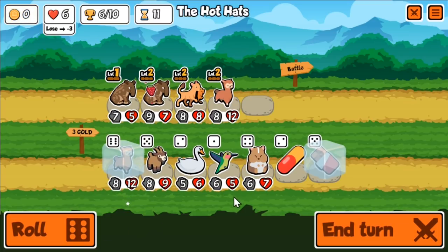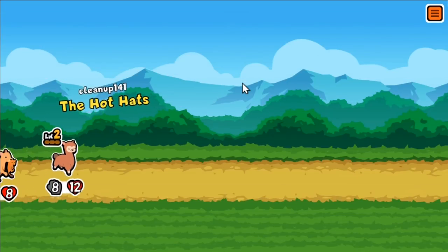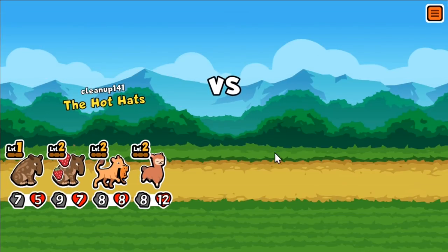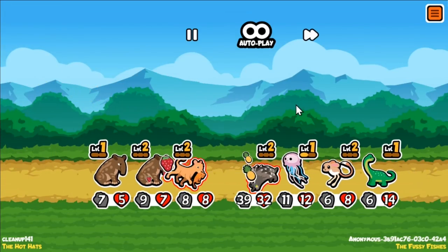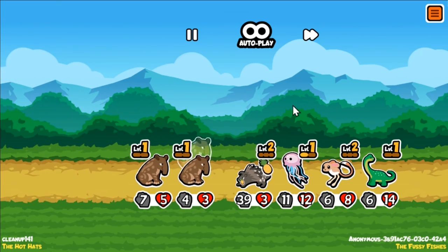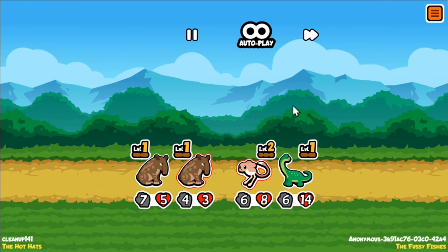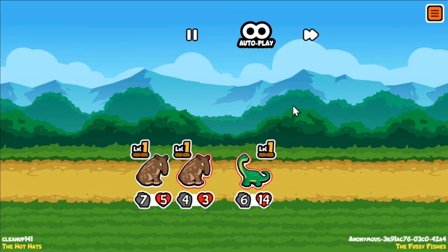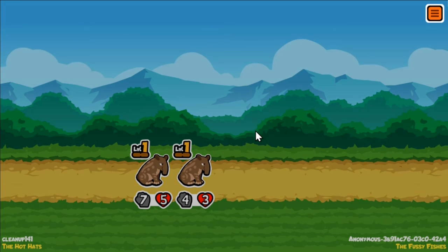Turn 11 — I have basically no stats, but I don't really care because I have 2 Tapirs. Six gold is all I need to take out any team out there. Seems balanced, huh?